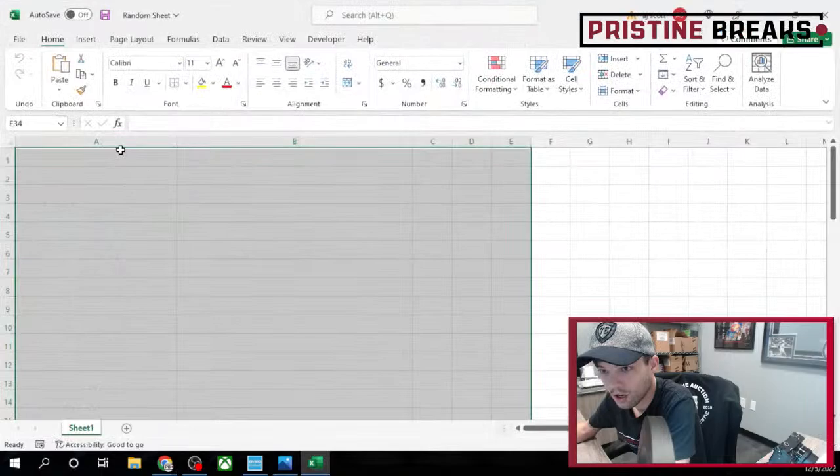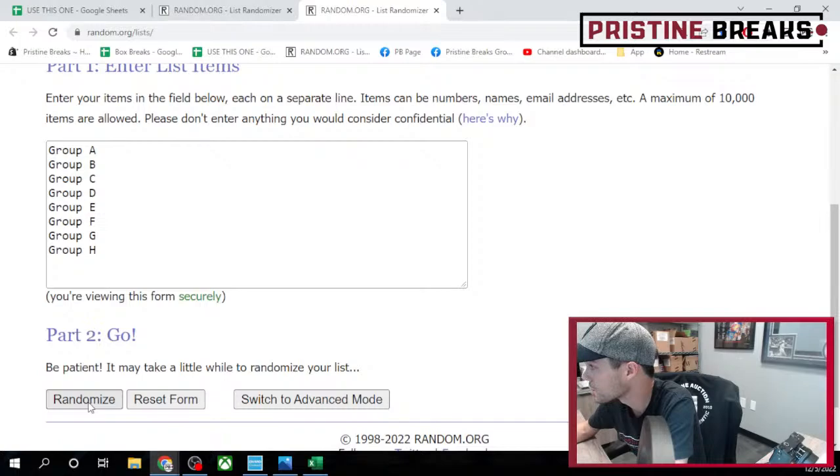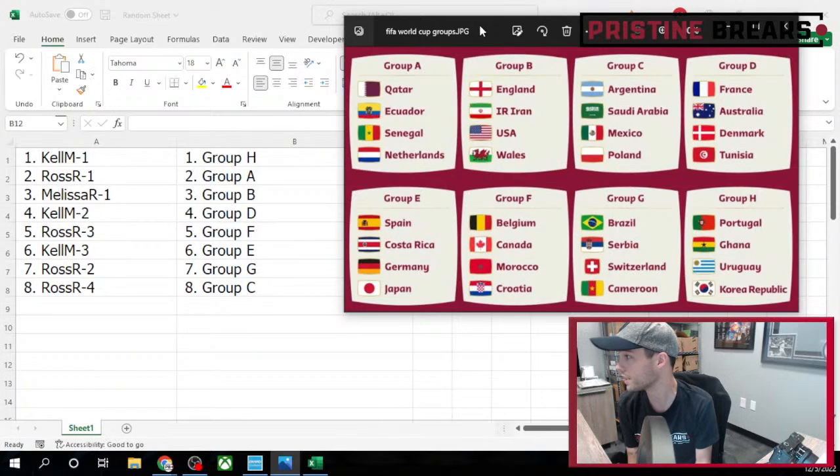We'll toss these in here and make them a little bigger. Now we got eight groups, four teams per group — good luck. Three randomizations: number one, number two, number three. These are gonna be your groups, ladies and gentlemen. Take a quick look — there are the groups and the teams that go with those groups.